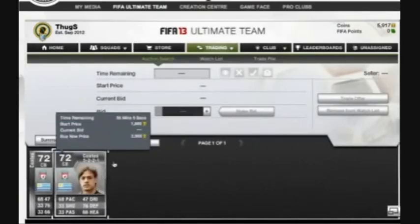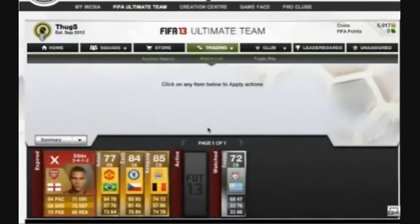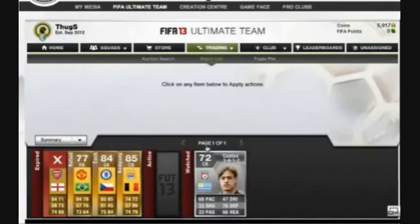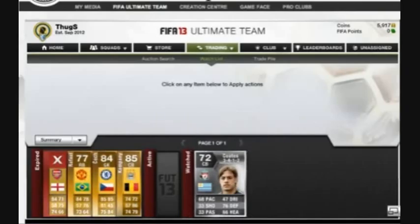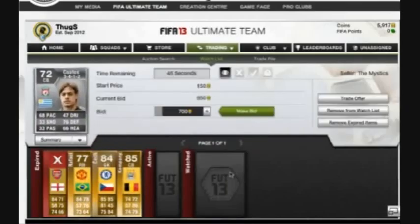Another way to make money: when searching a player's price, you might find one listed far below the buy-now price. Someone may think that's the cheapest available, so you can buy both underpriced listings and relist them at a higher price to make a profit.